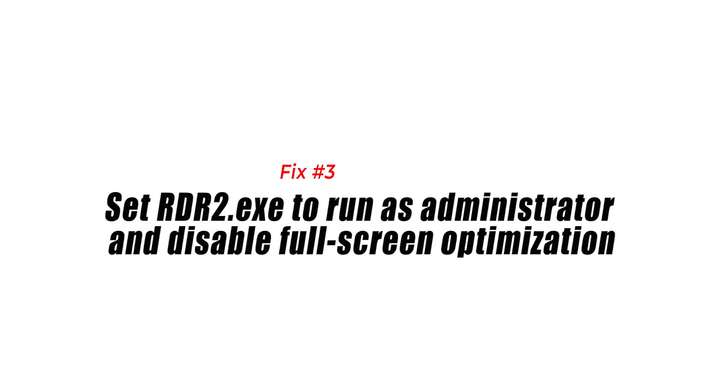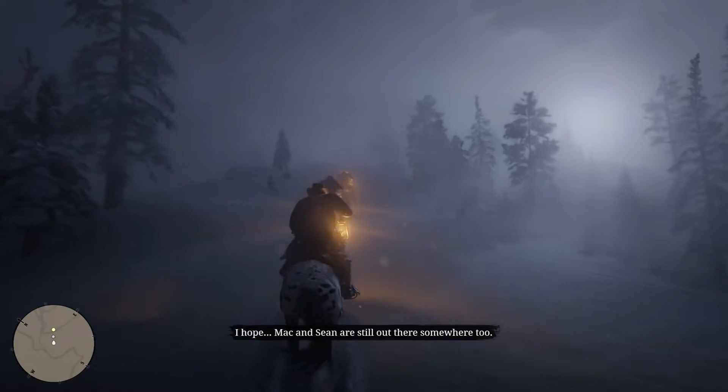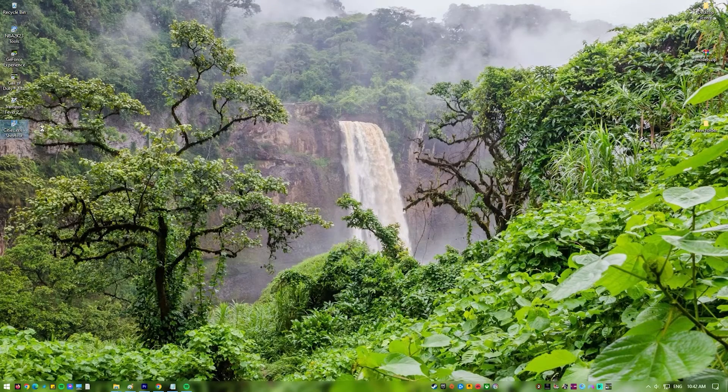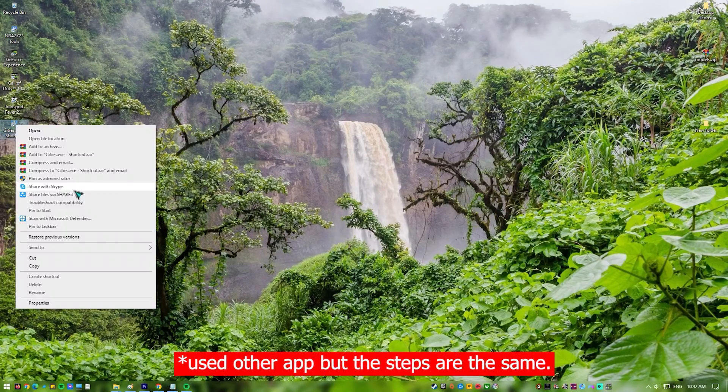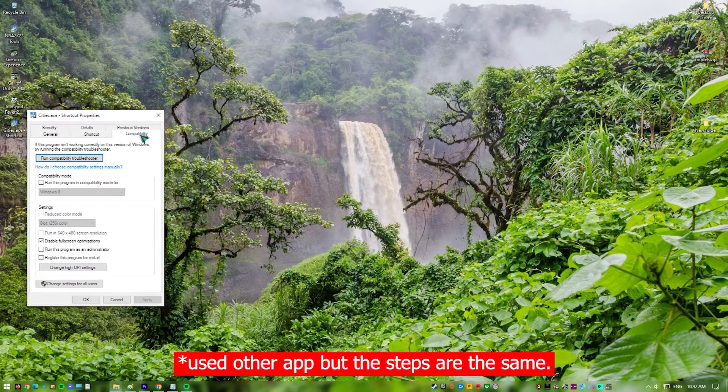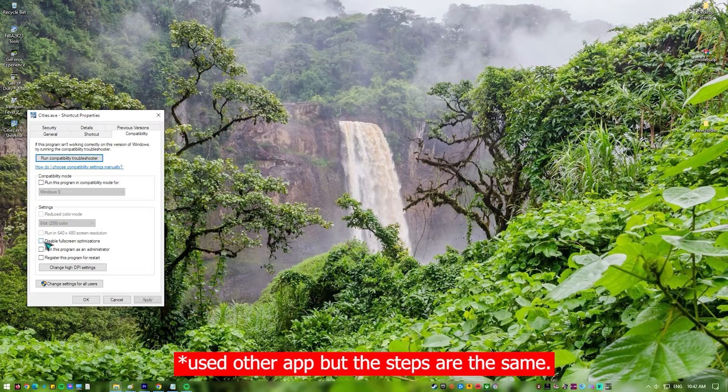Fix 3: Set RDR2 to run as administrator and disable full screen optimization. Running a program in administrator mode is also a potential solution, especially if the error is tied to some permissions. When running the game in administrator mode, all permissions are unlocked for the game to access the required resources from the system, allowing it to work properly.